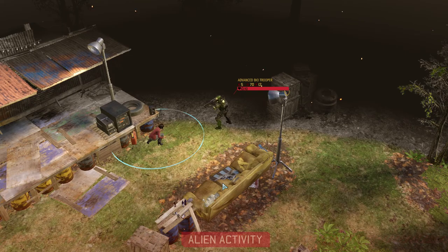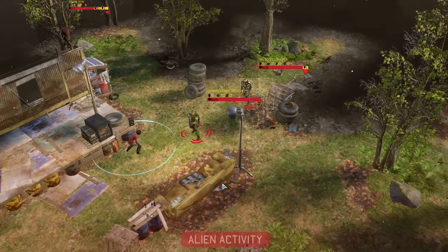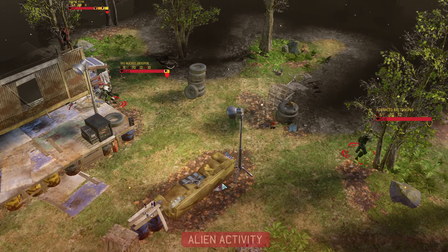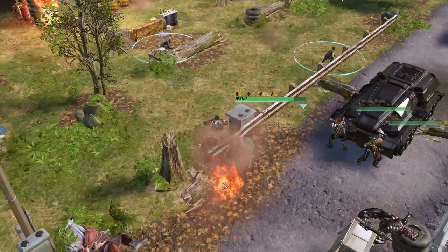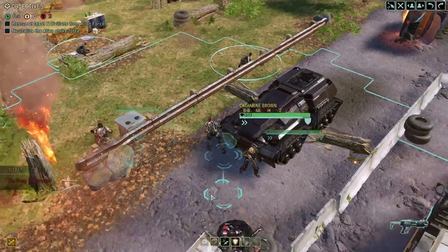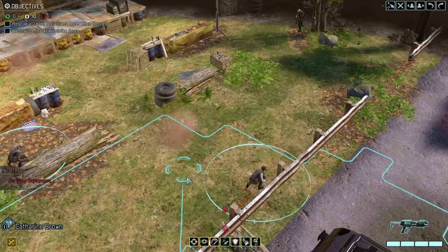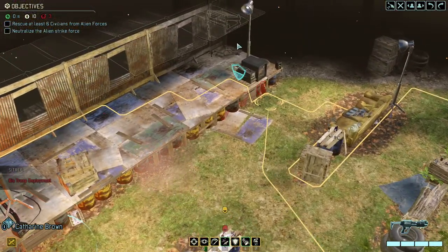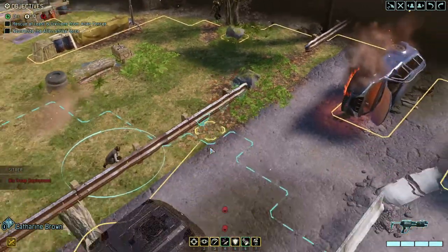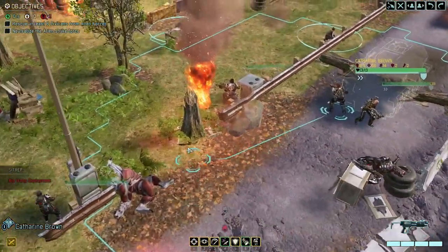All right, here they come — it's the scum. A bio rocket trooper — he needs to die. That's a terrible hit percentage, he's back there. Then we have a pod back here as well, right?